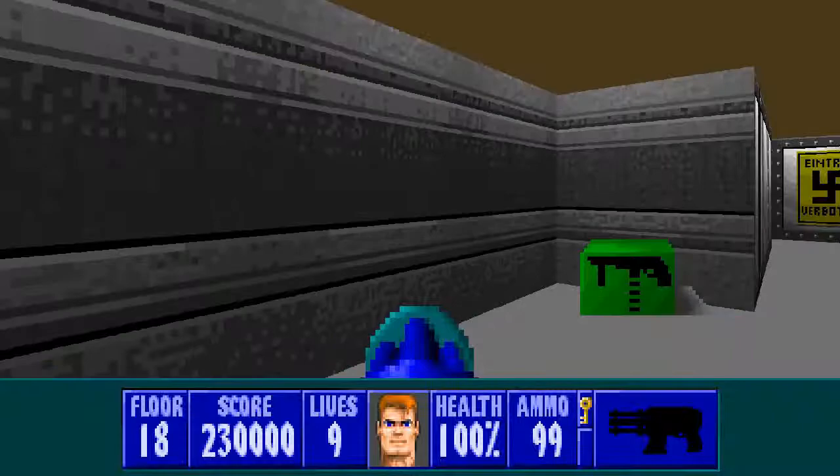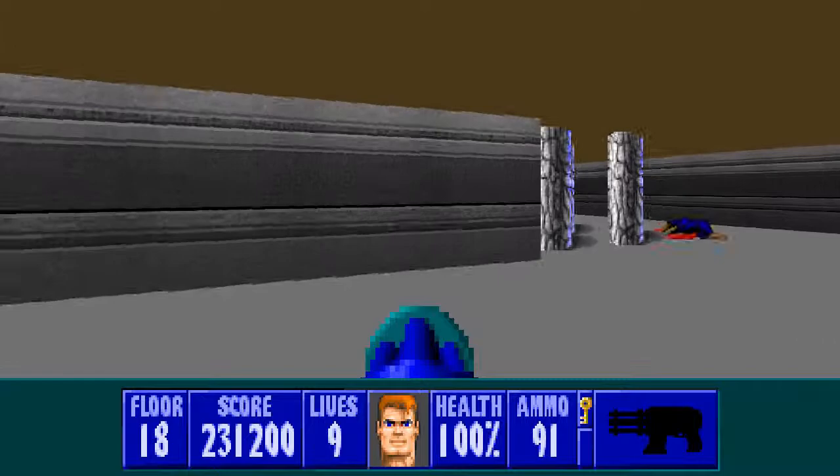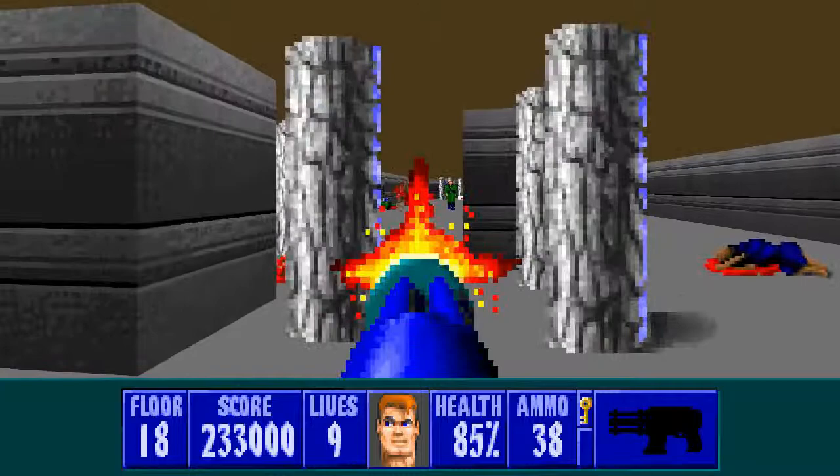Now, already we are done with the hardest part of this level. In the area ahead we've got several dogs — pick them off here. Then we come to this corner with several enemies and layers within. We're going to move in and start engaging them, not engaging the ones that are too far away. We've got a huge amount of ammo here.